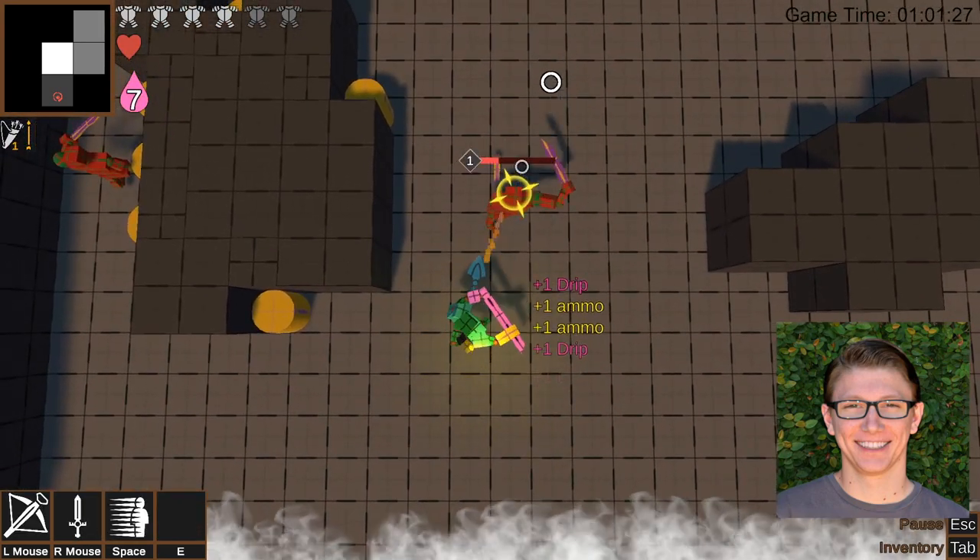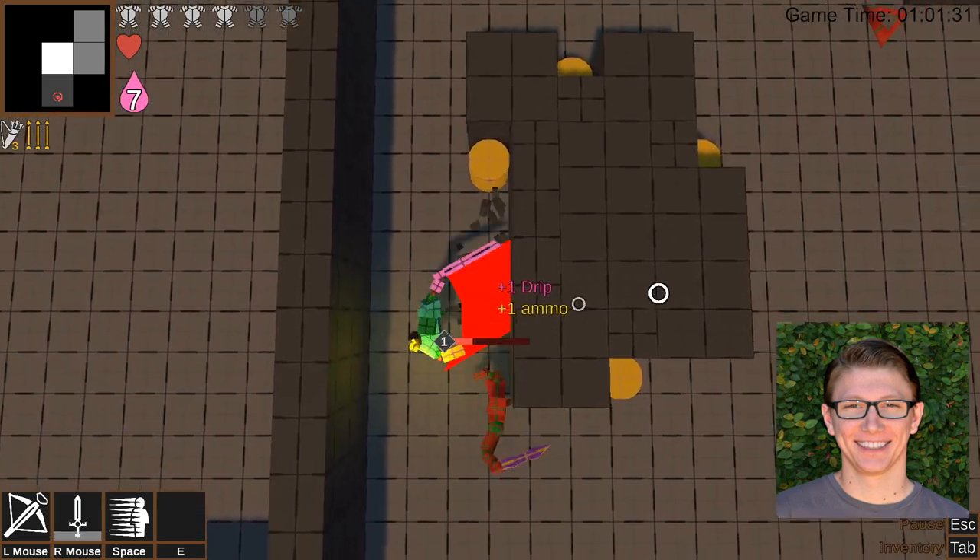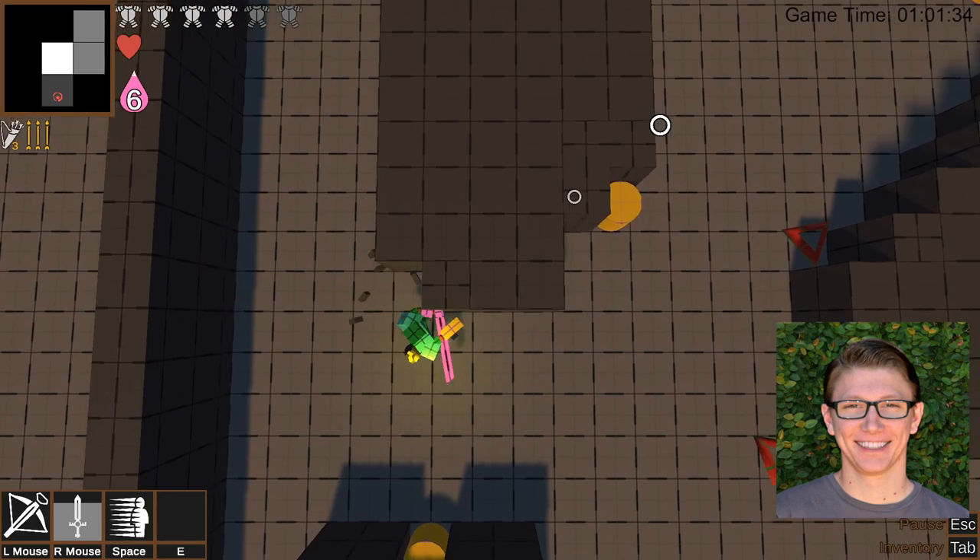The importance of feedback was definitely my biggest takeaway from this project. Particle effects and shaders provided a great deal of help towards visual feedback, but setting up haptics and audio feedback is a must.